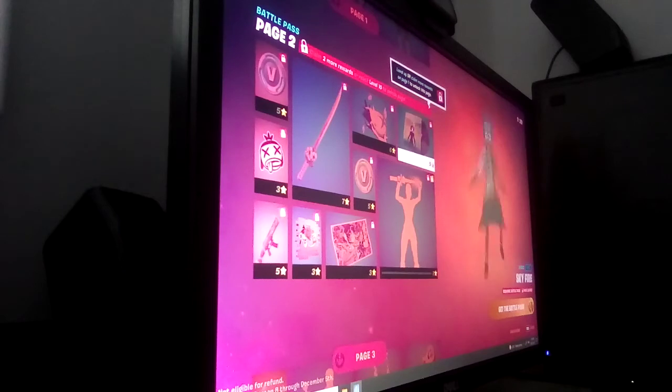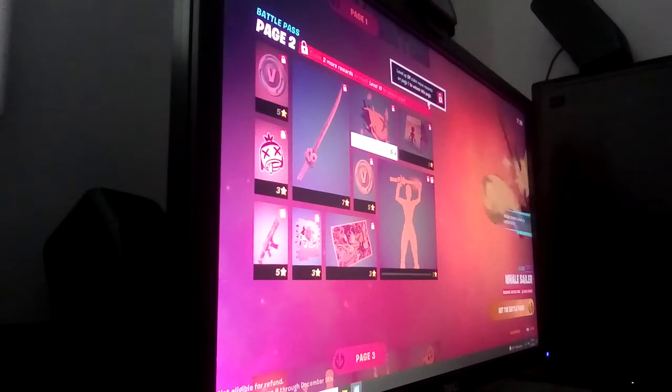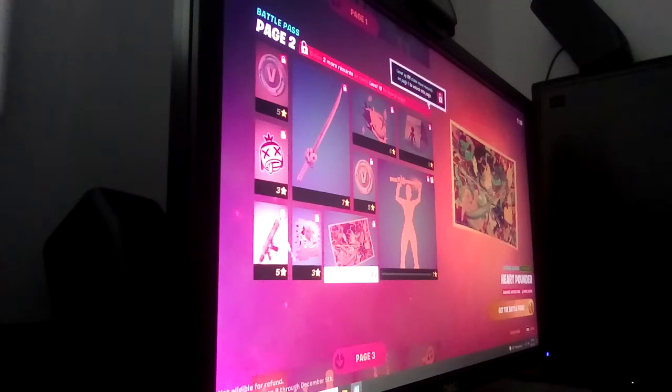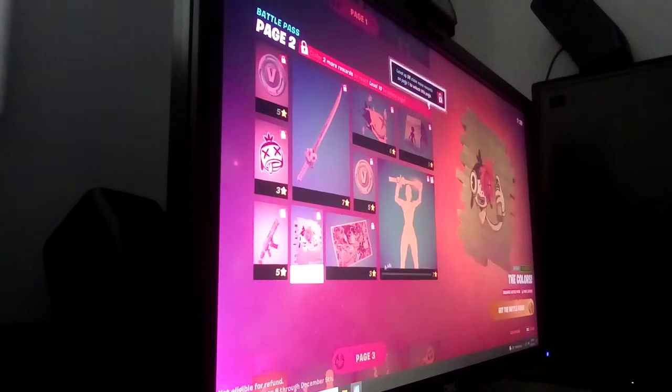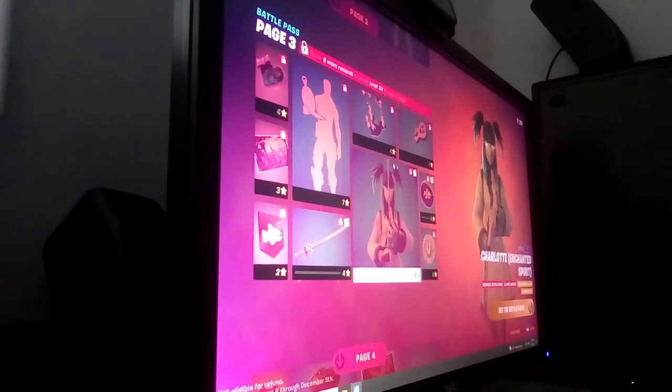And then you get some music. Now this cool whale glider that goes with tuna fish, some more V-Bucks, a loading screen, and a spray. Moving on to page three.